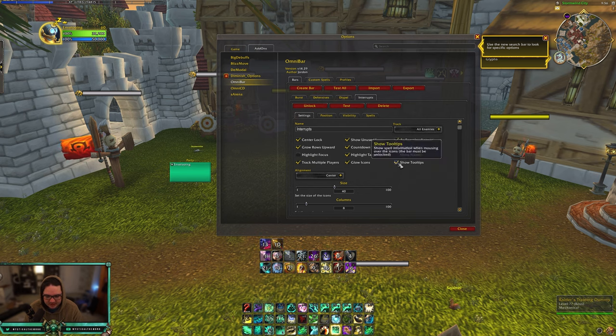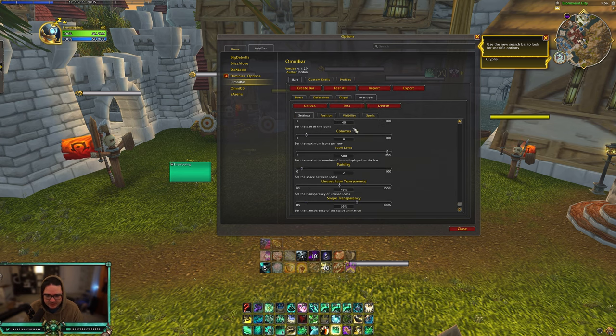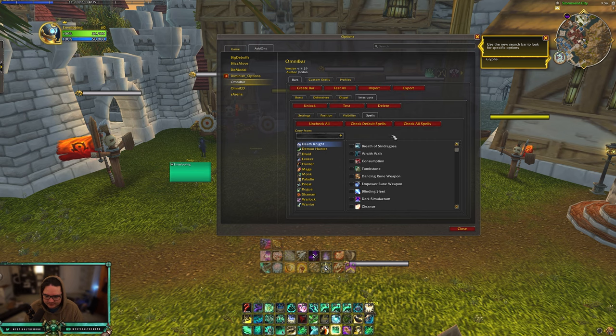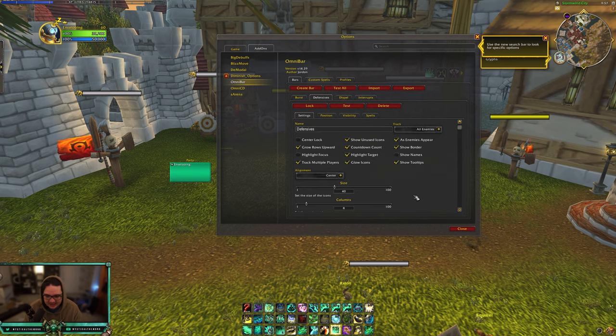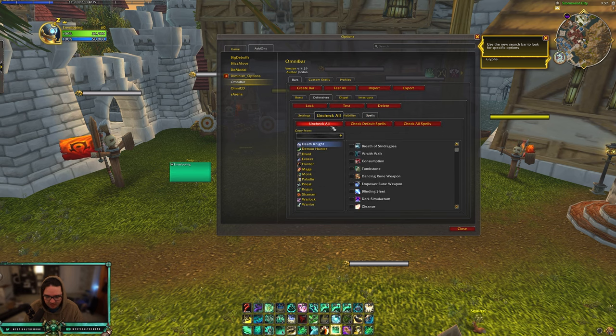Countdown count shows the cooldown on the kick. Show border is preference. I'd have 'drag multiple players' enabled because there might be a team with two boomkins — you want to track both kicks. What you want to do is go into Spells, uncheck all, then go through each class and enable their kick. Demon Hunter gets Disrupt, Druid gets both Skull Bash and Solar Beam, Evoker gets Quell, and you keep doing that for every single class. That's my interrupts bar.